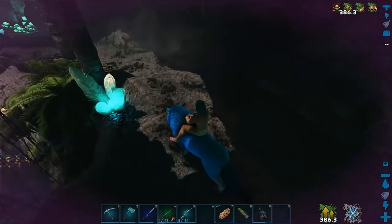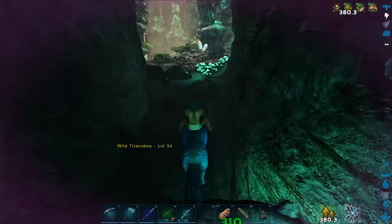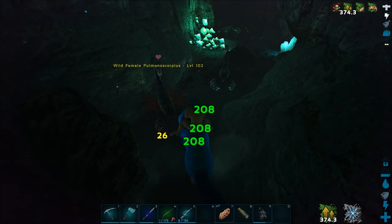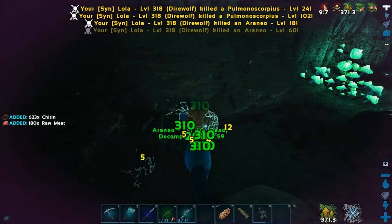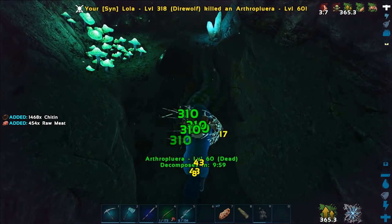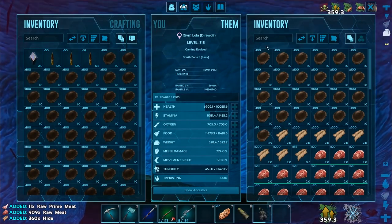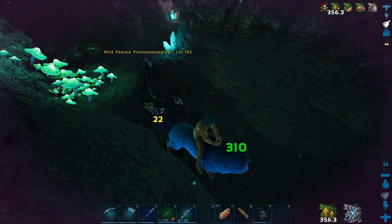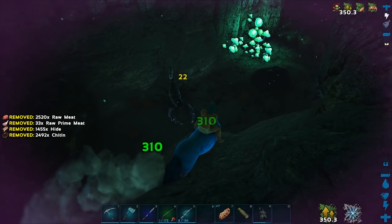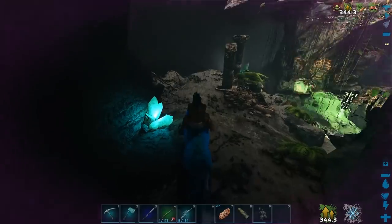There's another explorer node around here but I don't want it. There are none of these guys around here - that really sucks. There's not even any decent loot drops either. There's a spider in the wall! Secret snake behind us as well. I think we have enough chitin and hide, gonna drop the rest. That's a lot of chitin - I'm sure a lot of people are triggered, but we're fine.